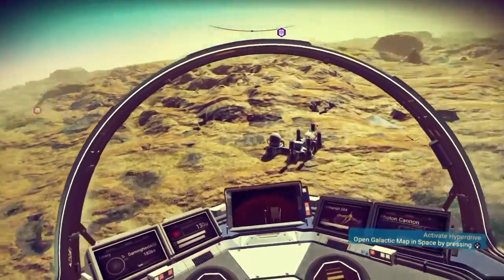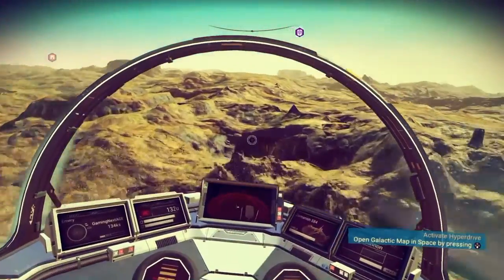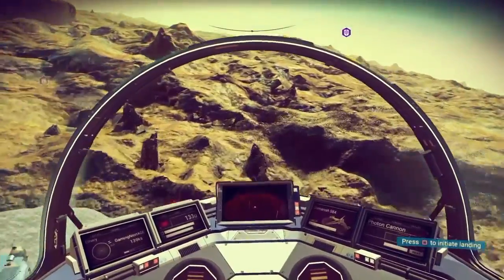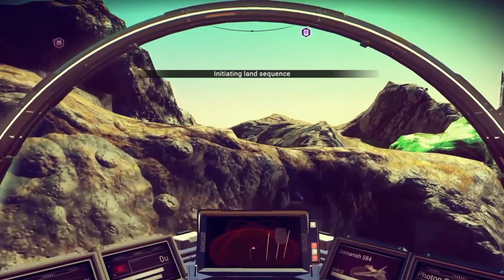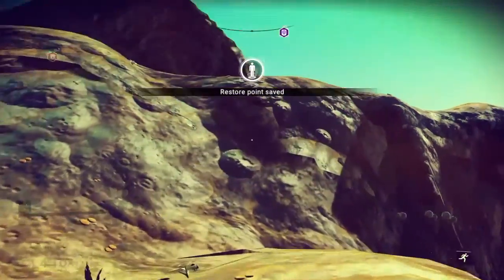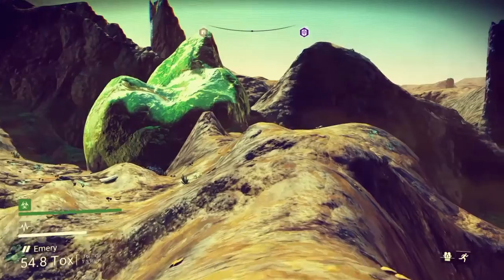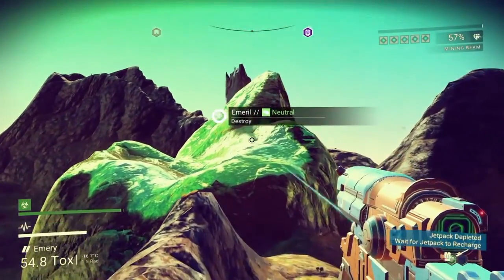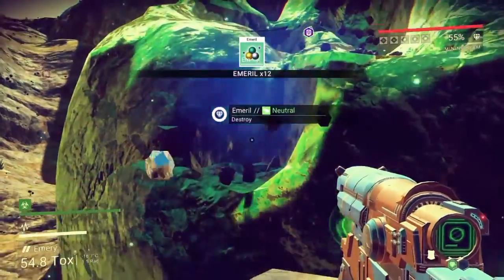Let's see if we can find any emerald deposits just flying around. You know it's an emerald deposit because you'll see gigantic green rocks. So if we see any — like that one over there. This is a toxic planet so I can't stay out here forever, but here is some emerald. This is actually a smaller deposit — let me scan it.